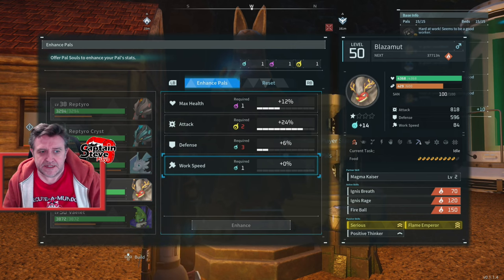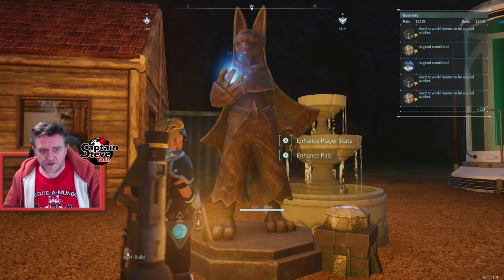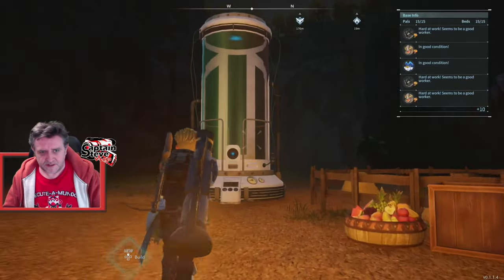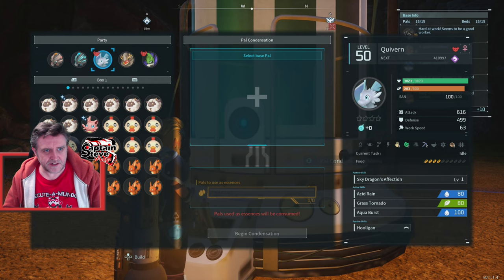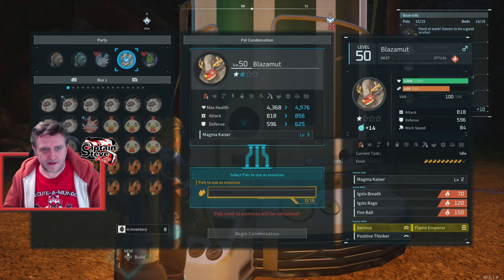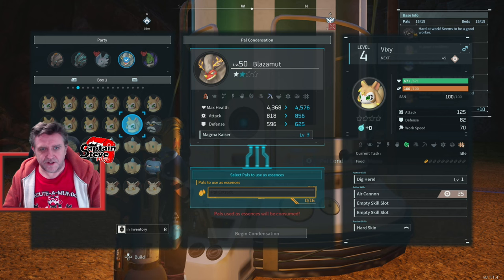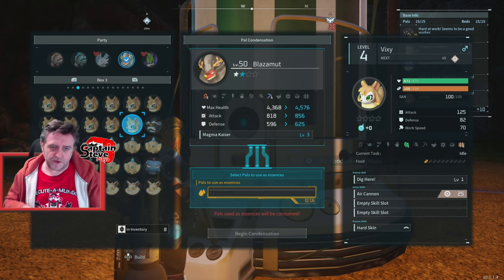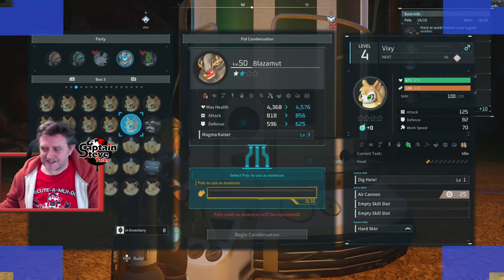Hopefully we're going to get him totally infused as well. I'm sure I just made him go up a level inside of this thing. Let's grab Blazer Moot - he's our main pal. He's gone up one star! We need to get him up to two star now. I've got all the eggs on the bake so I'll be back when we get to that stage, but his stats are looking a lot better.